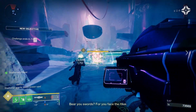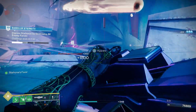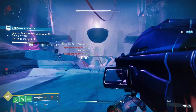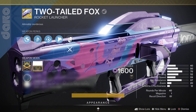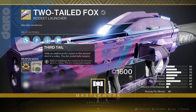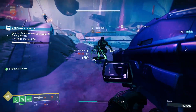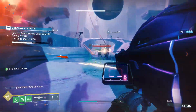The Two-Tailed Fox Exotic Rocket Launcher has been given a welcome upgrade with the addition of a third arc rocket due to the Third Tail perk, and that one is granted by the Catalyst. Today I want to walk through how to get the Two-Tailed Fox Catalyst, how to level it up quickly, plus what the Catalyst does — so you can pack a punch with your Two-Tailed Fox in Destiny 2.